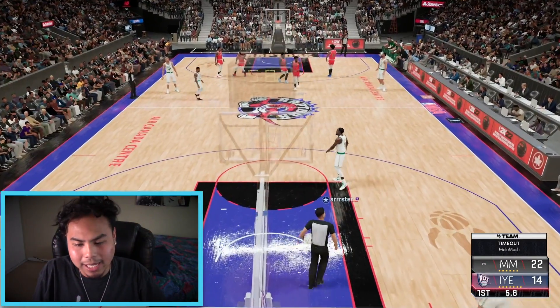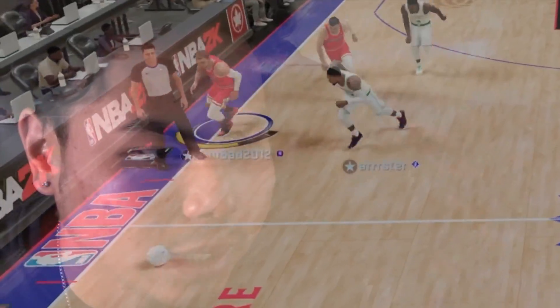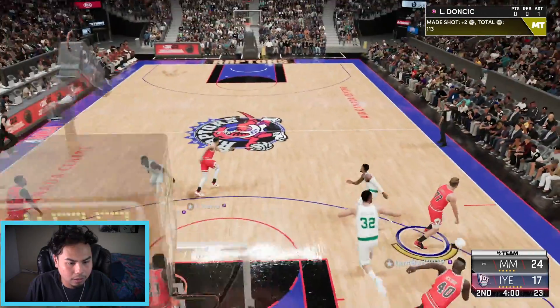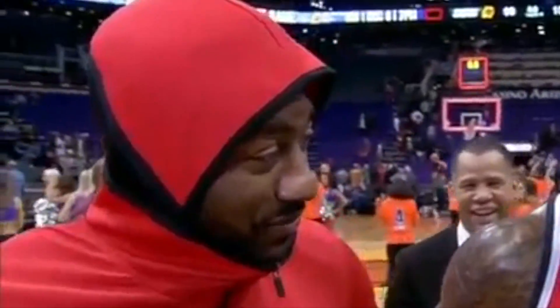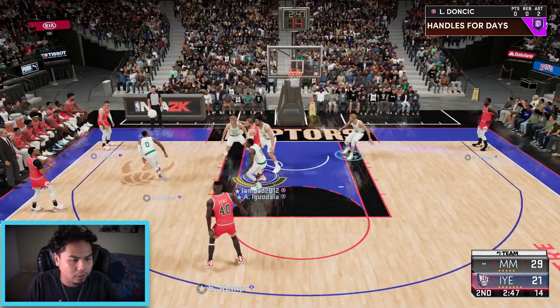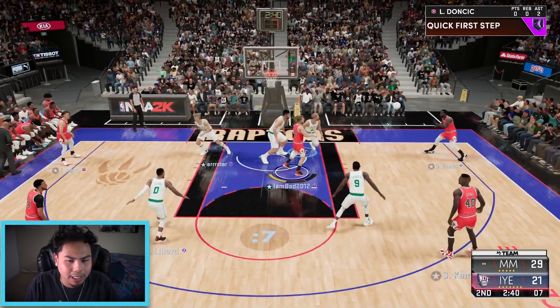Bench unit comes in — not a great start to the second quarter but we still have the lead. Luka brings a double team, Tyler Herro gets him in the air. Herro with a windmill! We get a stop, Shawn Kemp with a rebound — let's go Kemp, all the way! Norman Powell was open but I wasn't shooting with him. Luka finds Draymond open — I messed up the release.